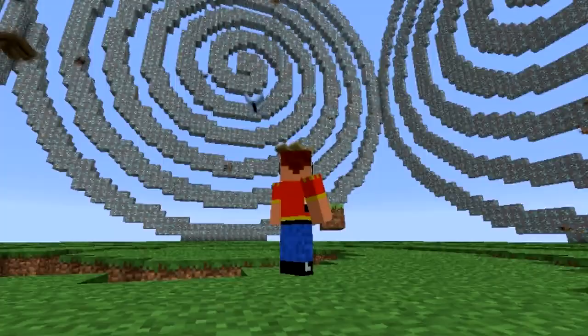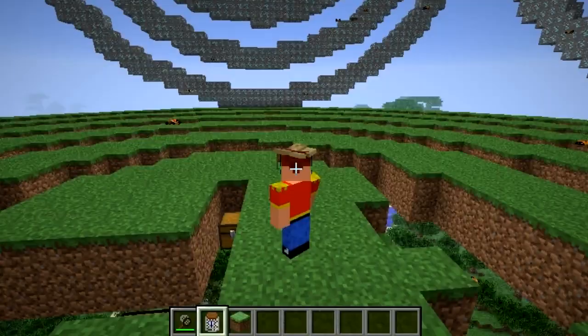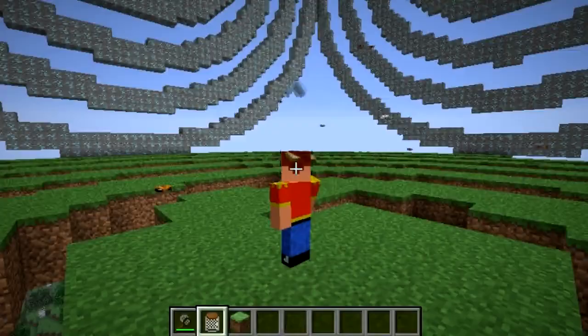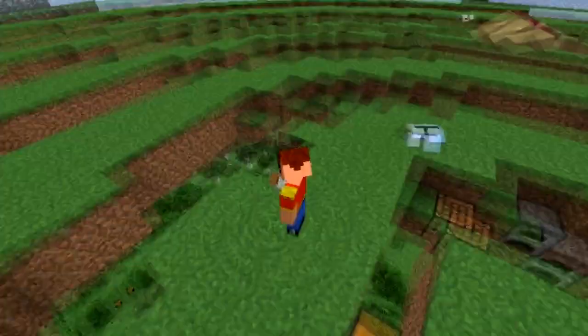I spawned in a Notch butterfly over here and I'll release him. You can see he's sort of purple — it's just a different texture. There's nothing special to it; they don't have any special drops or anything. It's still claimed to be a work in progress, but this mod has been around for a long while. You can see the butterfly sometimes drop down to the ground and flap its wings, which is pretty cool.